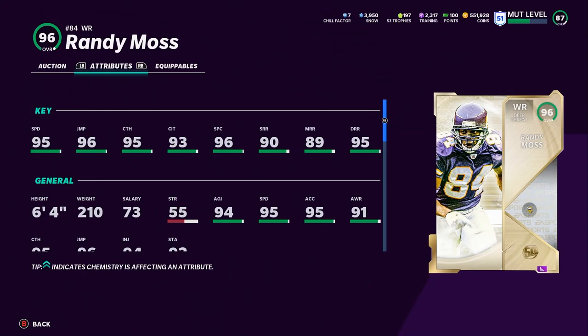That power-up is going to give him 99 deep route running and 90 medium route running. Because without the power-up, you can't get 90 medium route running without Play Fake — and if you do Play Fake, you can't get 99 deep route running. I don't know how crazy the difference is, but it definitely gives him another level of threshold.